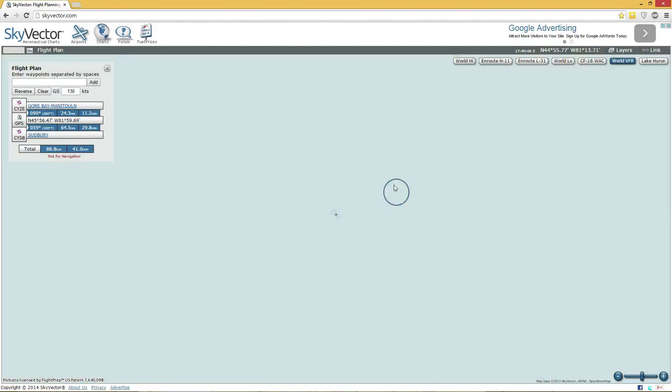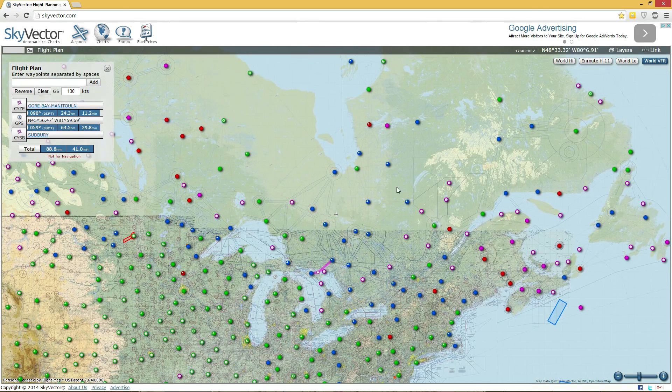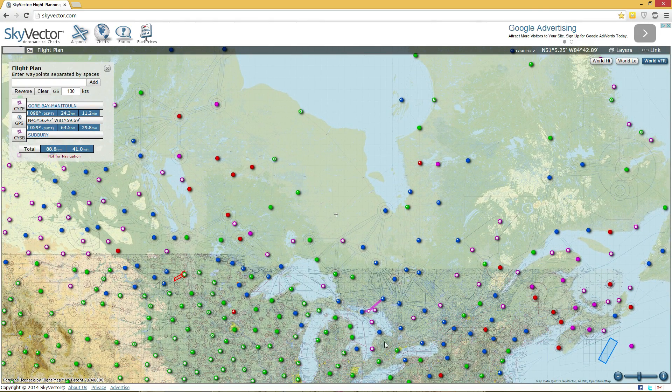If we zoom out, you can see southern Ontario where almost everyone in Ontario lives, and then all of this is the rest of Ontario — considered to be northern Ontario. This would be sort of northeastern Ontario, northwestern Ontario, and the far north over there.